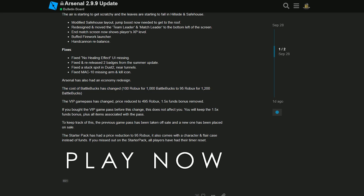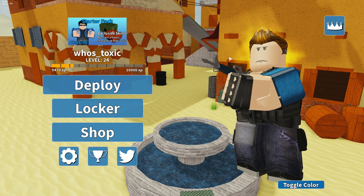The most important part in my opinion — they changed the price of Battle Bucks, which we're gonna check out in game. They changed the VIP pass: they removed the 1.5x bonus for Battle Bucks and reduced the price to $4.95. But if you bought the VIP pass before the change, this does not affect you — you keep it as well as all the items. So I'm happy I get to keep the 1.5x. The starter pack has also been brought back.